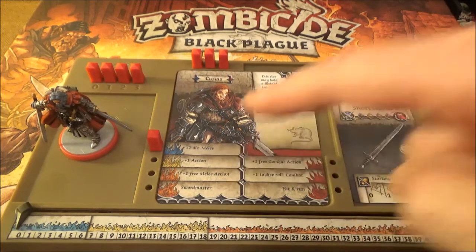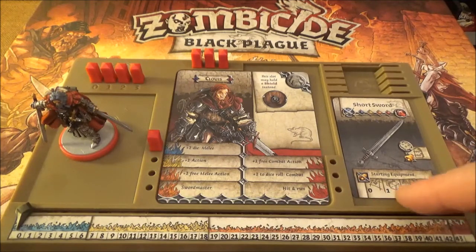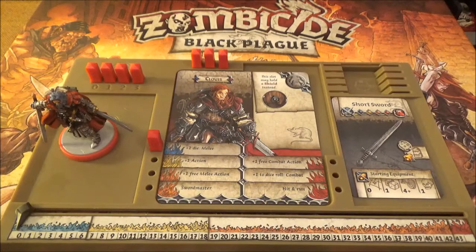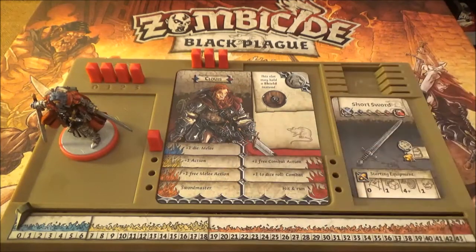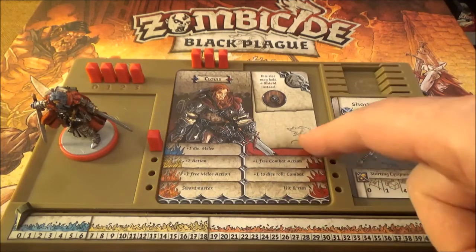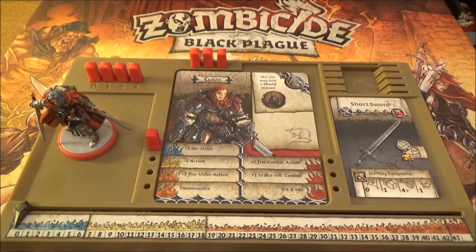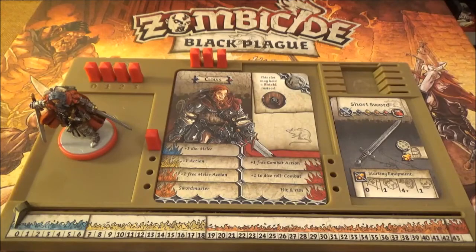His starting ability is plus one die during melee. So normally if he was attacking a zombie, you'd get one die for the short sword, but he gets two because of this special ability he has at level one. At level two, like most of the heroes, he gets an extra action when he hits yellow. Then he gets a choice of one free melee action for hitting orange, or Sword Master - I think Sword Master means you can virtually use anything as a dual wield weapon. His body slot: as well as having armour, he can use a shield, which is quite sensible seeing as he's the knight of the group.